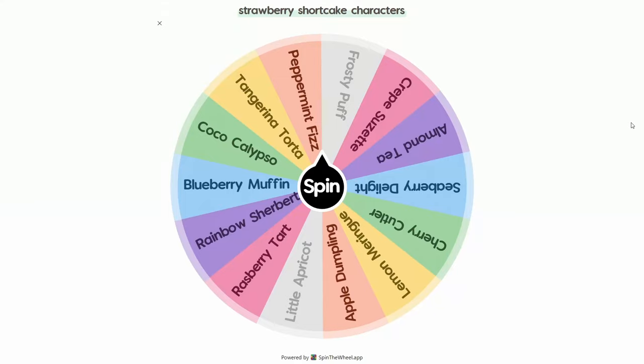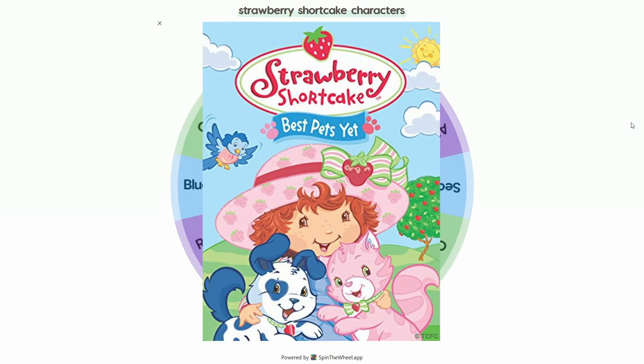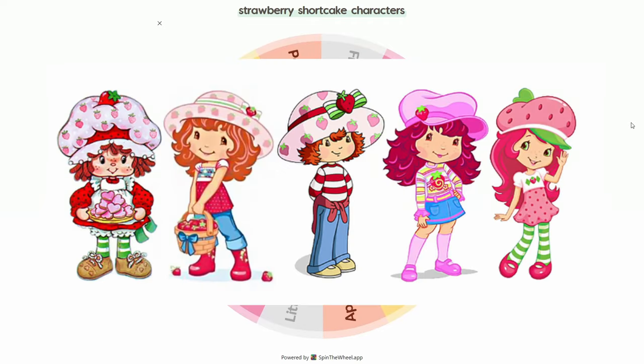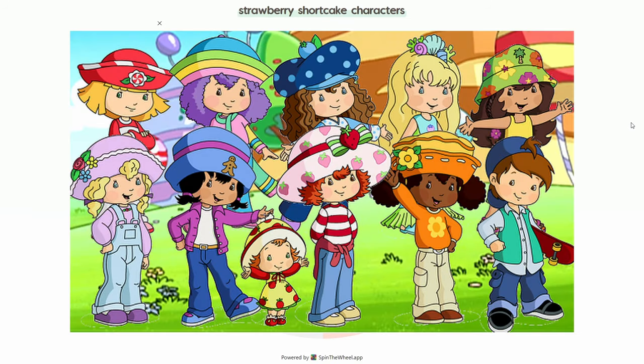You all really enjoyed the video where I made Strawberry Shortcake characters into Sims in The Sims 4, so I thought I'd make a second part, this time using a wheel. If you don't know what Strawberry Shortcake is, it's a show about a girl named Strawberry Shortcake who goes on adventures with her pets Cat and Dog, and her other friends, all of whom have names based off of sweets. They did come out with a lot of different versions of the show, but today I'm going to be going off of the 2003 version. I just really liked how different their outfits were.